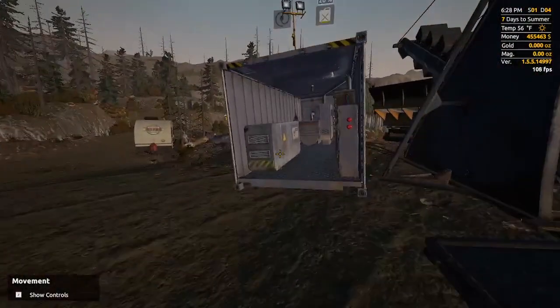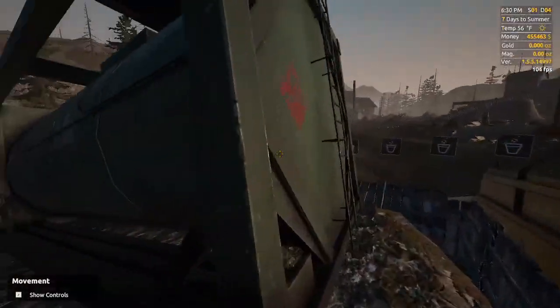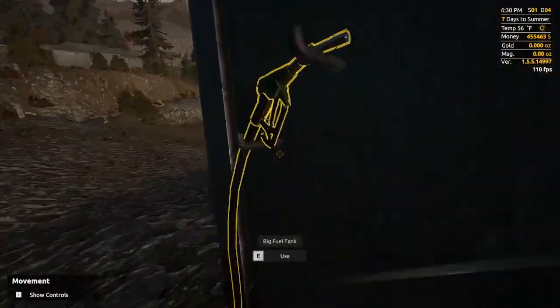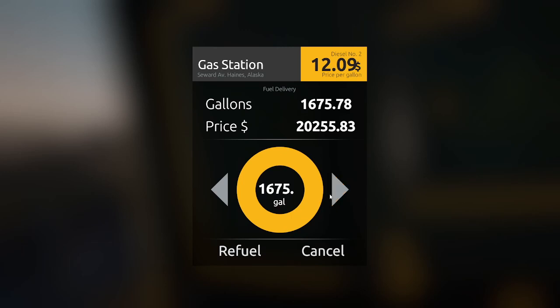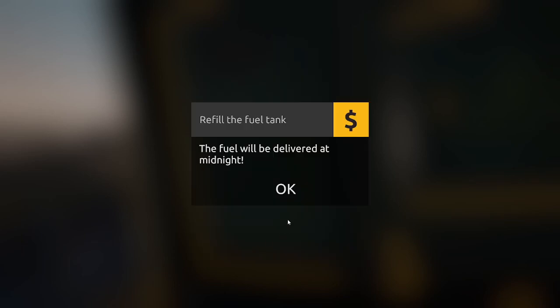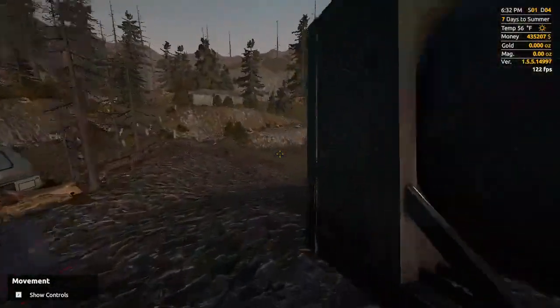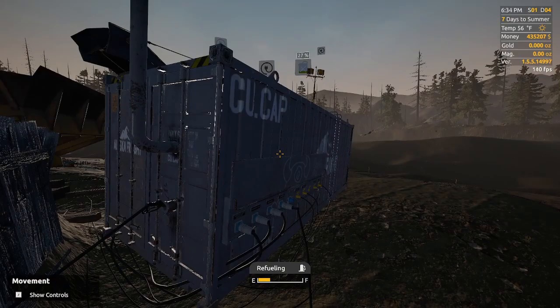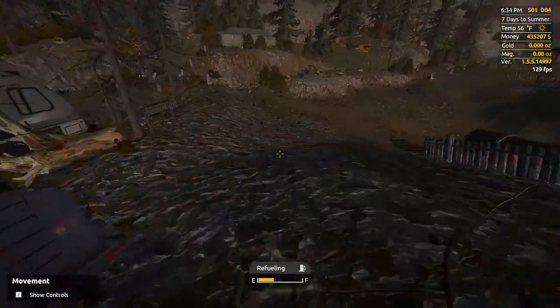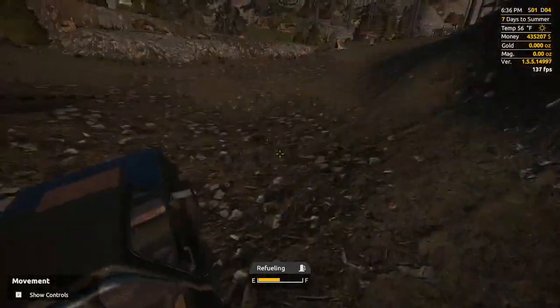I can go ahead and fill up the fuel tank. There's the fill. That's going to cost me about $20,000. I'll use gas or diesel — here's the handle down here. An electrical cord would have come in handy for that. I've used them all — nothing in the truck. There's a bucket and gas can over there.